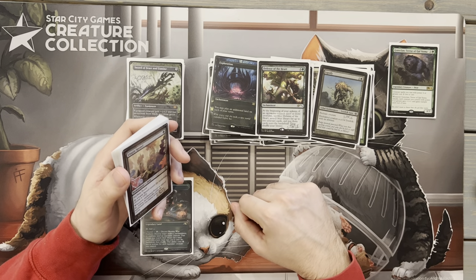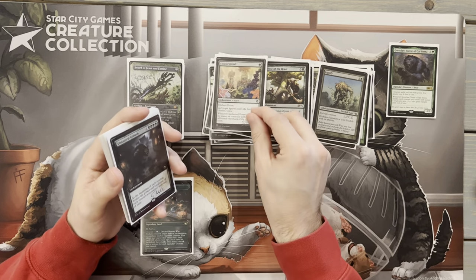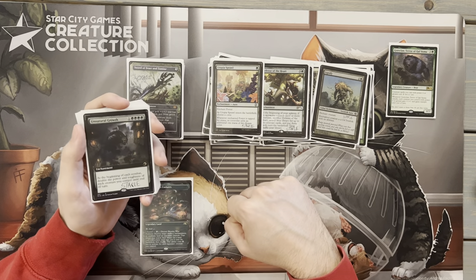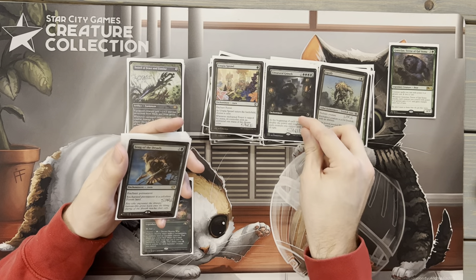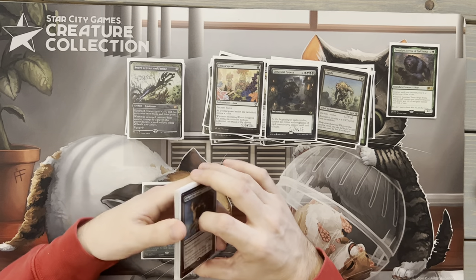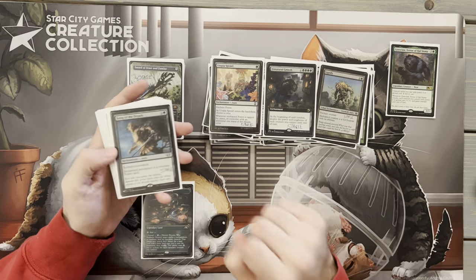Next up we have Lignify, another piece of removal — a great card to lock down commanders or problematic creatures. We've got Utopia Sprawl, trying to play as much quick ramp as possible; it comes down and doubles our forest for just one mana. Then Natural Affinity — this is a card I've seen end games when you have enough creatures out and they get doubled with trample or other enablers.